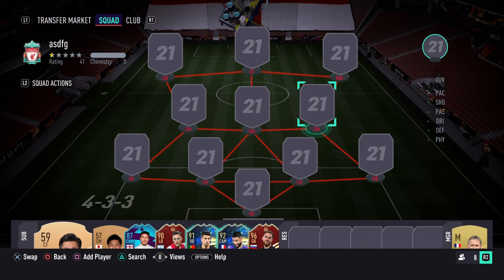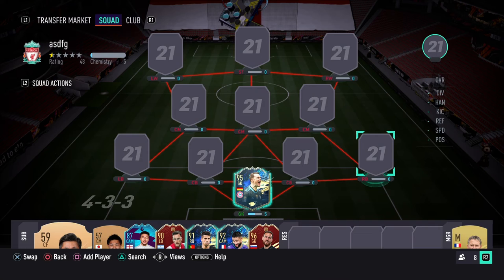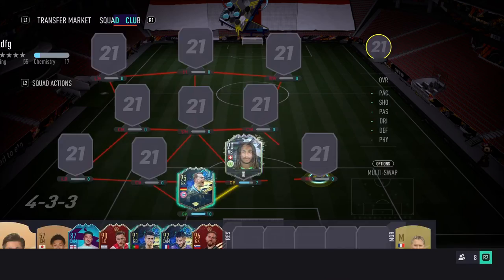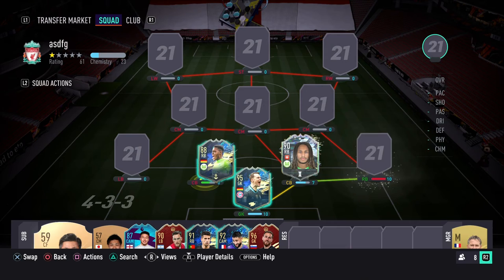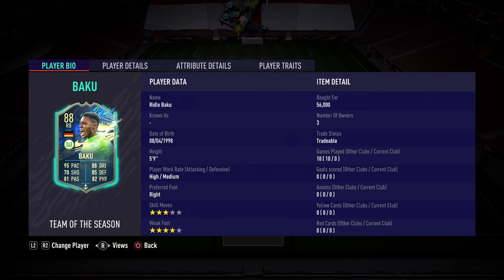So this is my team for what I'm going to be running this weekend league. We're going to have Manuel Neuer in goal. At right back, we're starting Mbabu, who we've just done. At left centre back, we are going to have Baku. At central centre back, we're going to have Tapsworth. We're playing Baku at 6 chem for now so we get ten games of him.